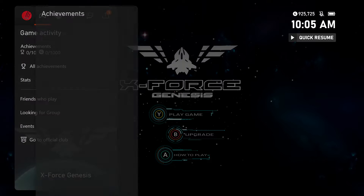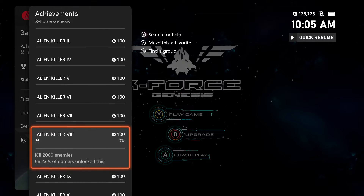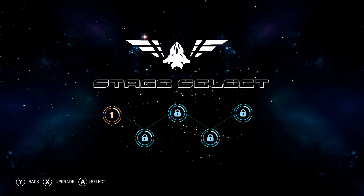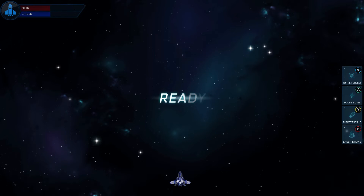This is a super easy and simple completion. The game features 10 achievements that only require you to kill a certain total accumulative amount of enemies. You'll get your first achievement killing 250 enemies, and then every 250 enemies after that all the way up to 2500 enemies, and that unlocks your full 1000 gamerscore.